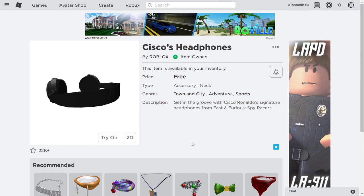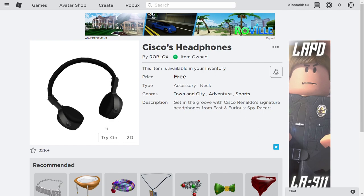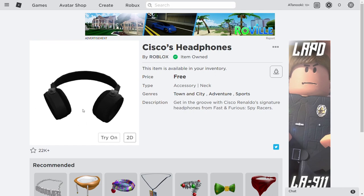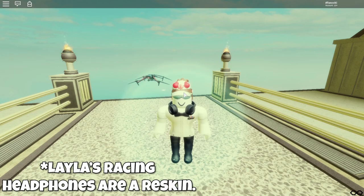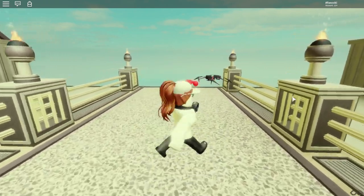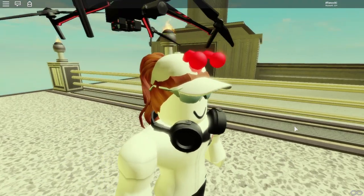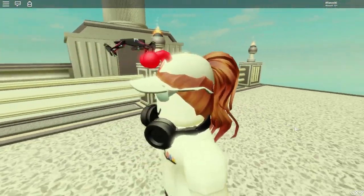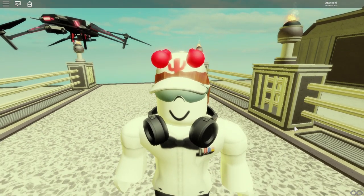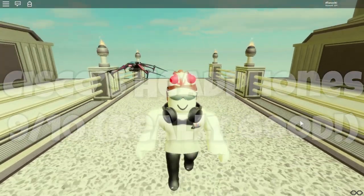Our final item on the list is Cisco's headphones. The description reads: 'Get in the groove with Cisco Rinaldo's signature headphones from Fast and Furious Spy Racers.' Based off the general look, it looks like it's supposed to be worn sideways rather than upwards as normal headphones. They are a head accessory worn at the neck. Zooming in, they have a very sleek, minimalistic design — no logo stamped on it. I'd definitely wear these in the future as they'd give off a very DJ or techy vibe. My overall score for the headphones is a 9 out of 10 — this is definitely the best free item we've gotten so far in 2020.